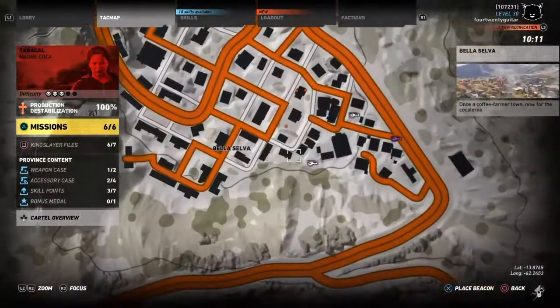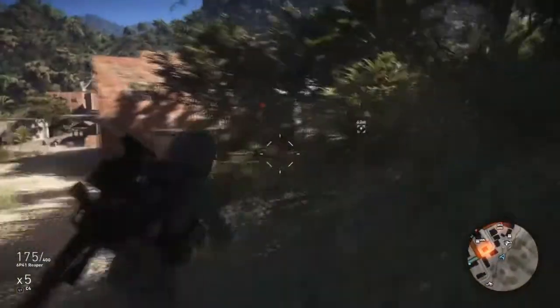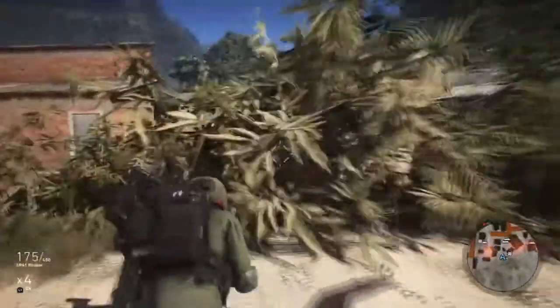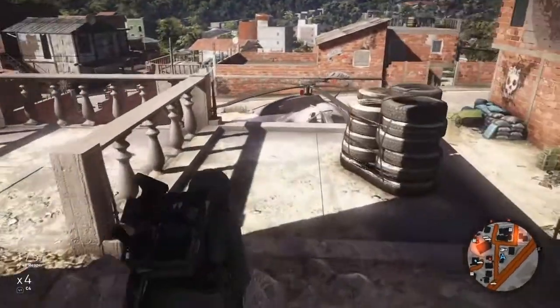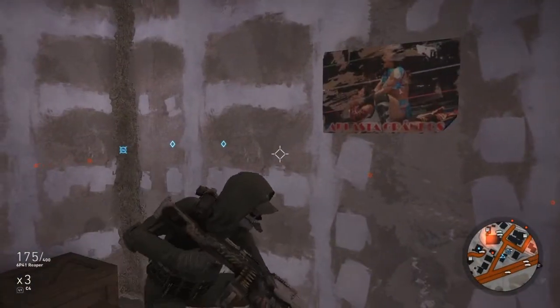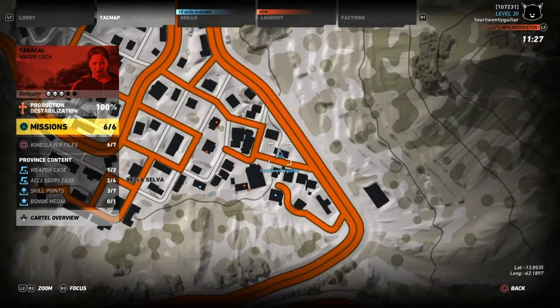Do some spotting and check out the area. In Bella Selva you can see two choppers — they are Santa Blanca helicopters. Go over to them, set your C4, and get ready to detonate. You'll know they're Santa Blanca because walking up to them shows 'Santa Blanca helicopter.' Plant your C4, find the next chopper, wait for enemies to clear, then sneak up and plant without killing anyone. You need zero deaths across all four helicopters. Destroy those two and you have two down, two to go.